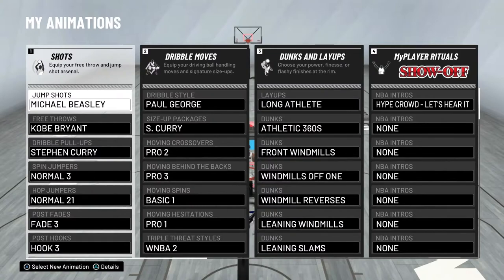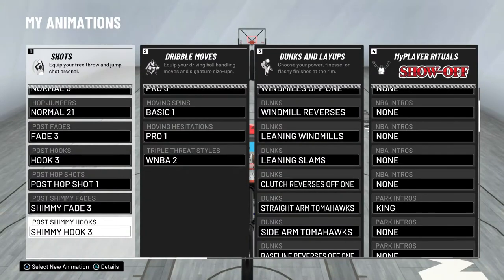For my layup package I use long athlete — it's the best layup package for hop steps, which are pretty overpowered in this game. For dunks I have athletic 360s, front windmills, windmills off one, windmill reverses, leaning windmills, leaning slams, clutch reverses off one, straight arm tomahawks, sidearm tomahawks, and baseline reverses off one. The last three — straight arm tomahawk, sidearm tomahawk, and baseline reverses off one — are the best dunk packages to avoid getting blocked.